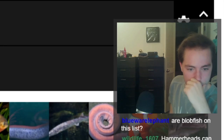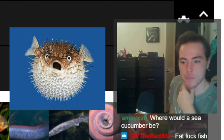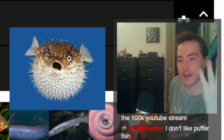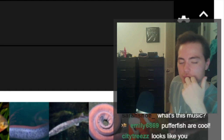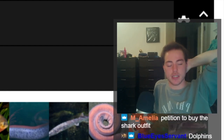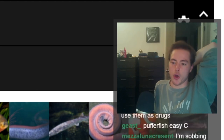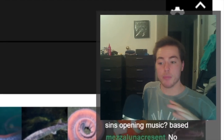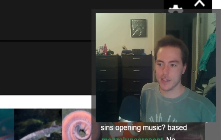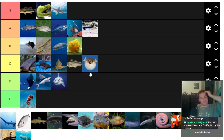Next up, pufferfish. Interesting — exploding and having spines doesn't stop predators as much as you'd think. It deters a decent amount, but not as well as it probably should. I feel like pufferfish thought they were really onto something with the whole blowing up with spines thing, and it just didn't turn out that well. I'm going to put them in low C-tier. They're not horrible, they're vibing, but they're not doing amazing.